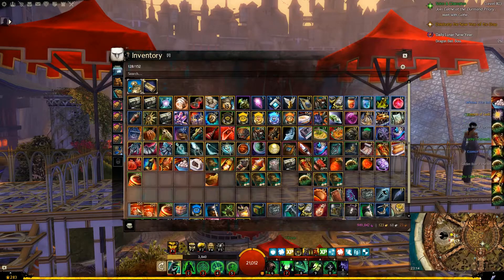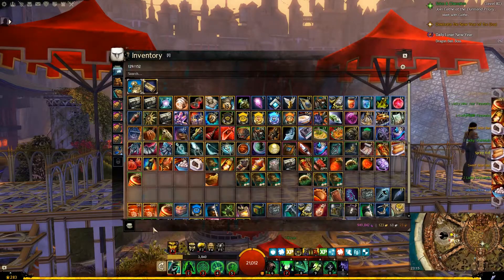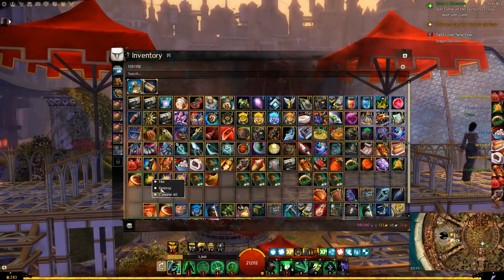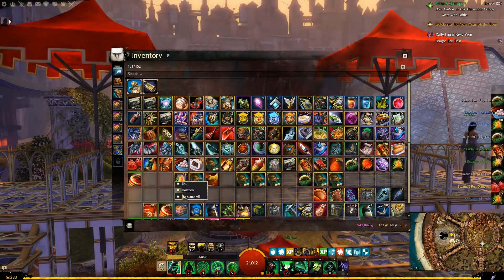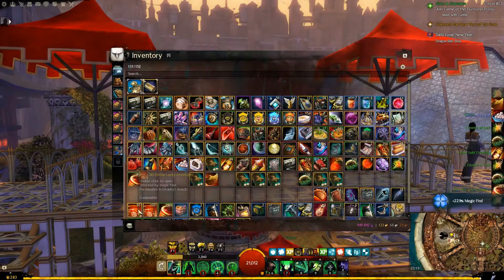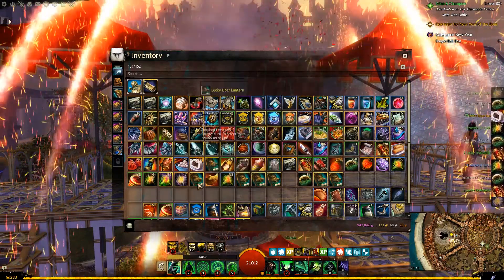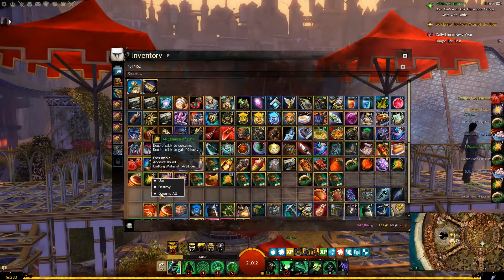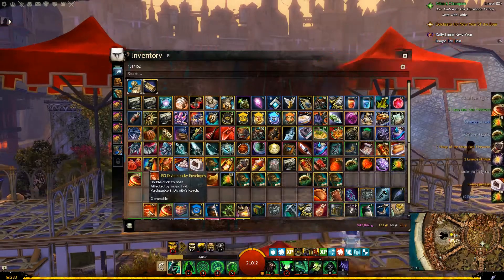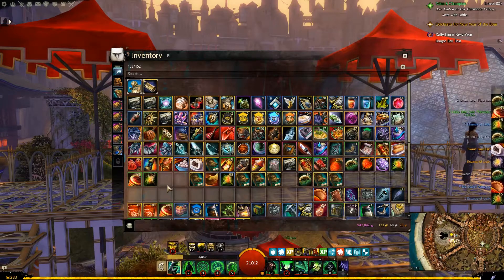I'm going to be a bit smarter with the last one and do it in batches of 50, just to get the magic find up from the essences of luck. Seven there — none of the exotic backpacks yet, which is annoying. We're up to 229 magic find; every percent helps. I'm surprised we haven't got the exotic one yet.